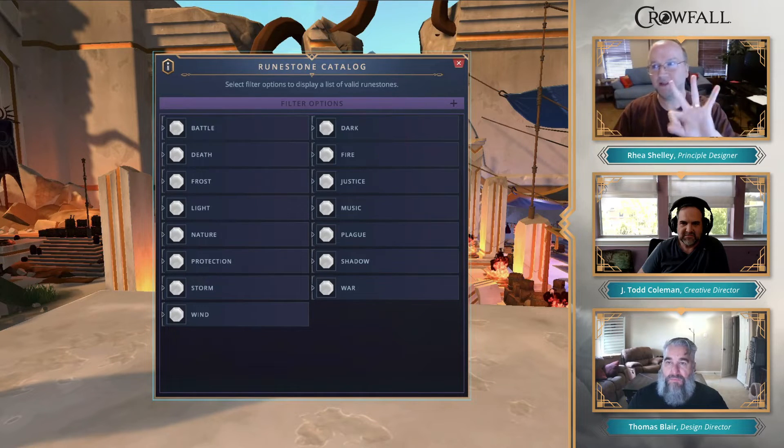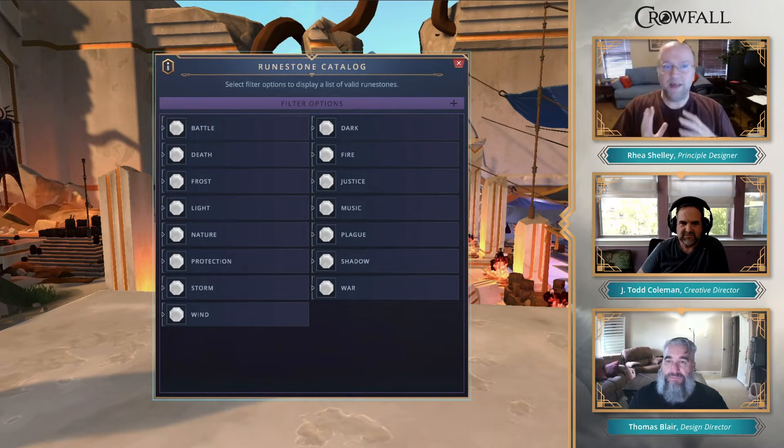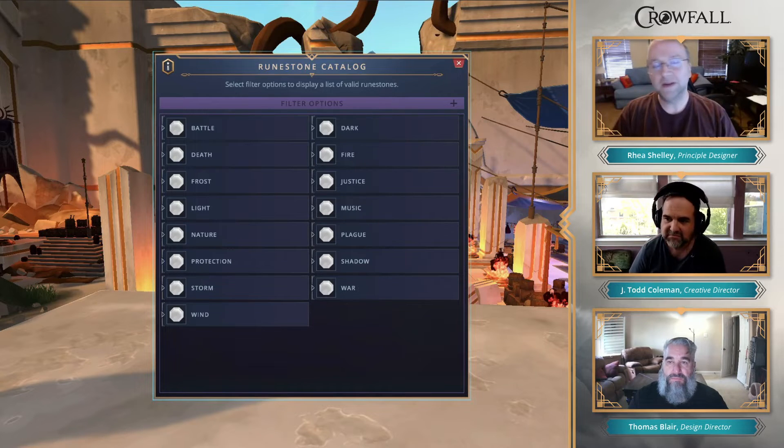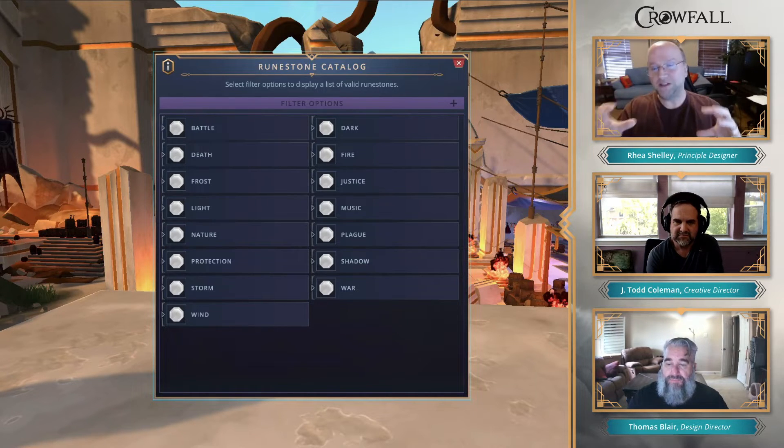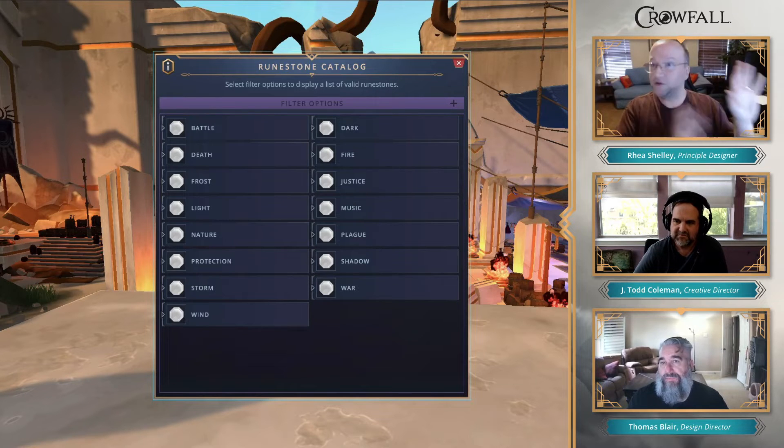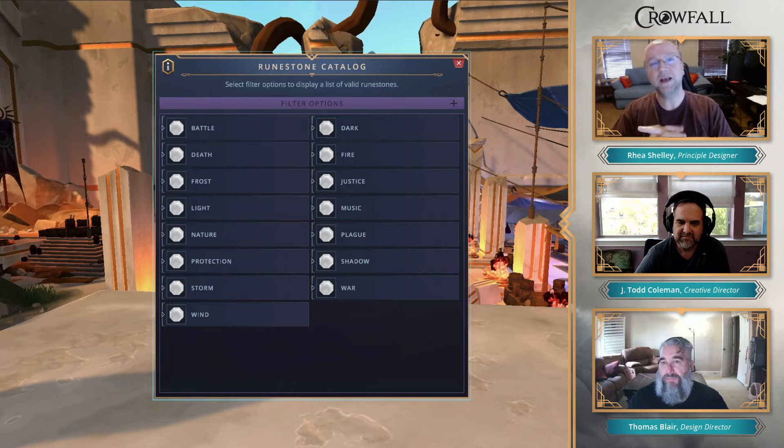If I'm an assassin and work my way down the line, and maybe I take cutthroat, I might pick the plague domain or something. Within that domain there's a whole bunch of disciplines to choose from. How you choose to put those things together is what's going to make your cutthroat versus mine — I could have taken different class ones, different race stuff; it's all about how you build the character.